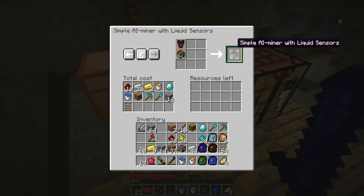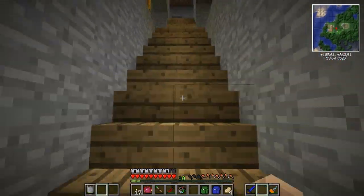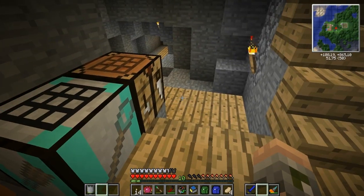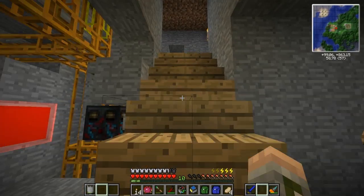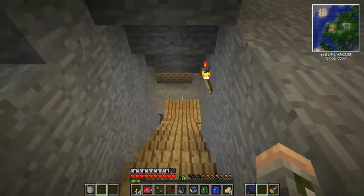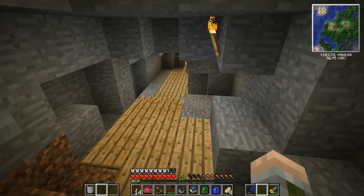Alright, I got the materials and we have a simple AI miner with liquid sensors. Let's see what I need for the torch cart — I need more iron. I might have some in this chest actually. Torch placer. I hope these two can work together; they might not be able to. How are we for coal coke? I'm going to grab three stacks, and also grab some more tracks. I want to have three stacks. I'm going to find a good place to start this miner.